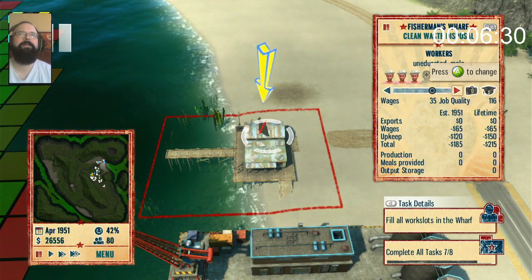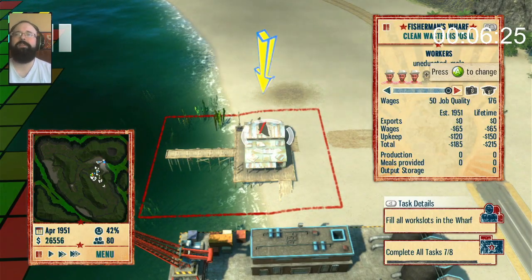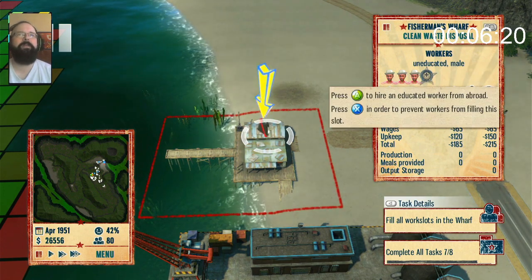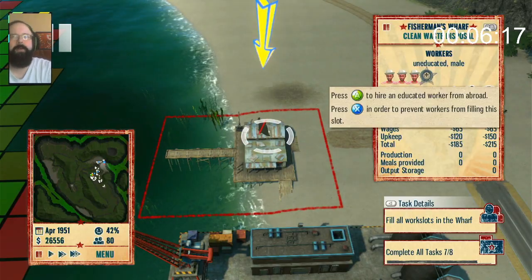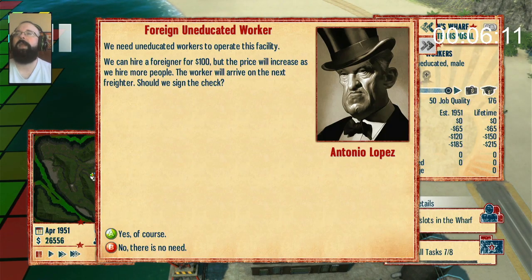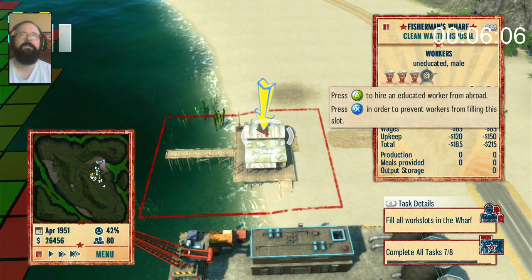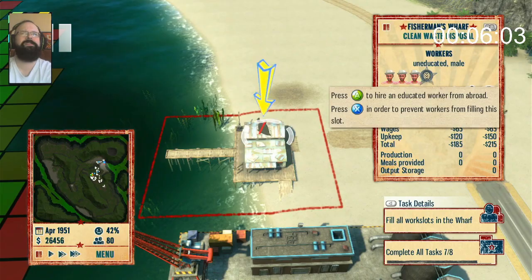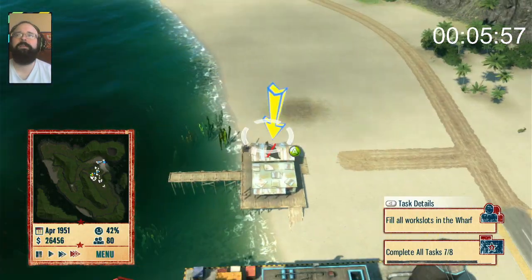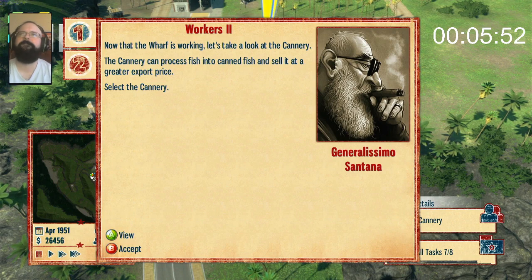All the way up — maximum wages. I want the people catching the fish, or beating the fish to death, or whatever they're doing to the fish — I want them paid more than the CEO. Hire an educated worker from abroad — yes! From which abroad, though? And why do they have educated workers? We can hire a foreigner — do it! The wharf is working! Let's take a look at the cannery.